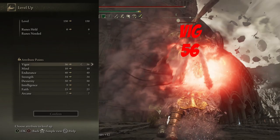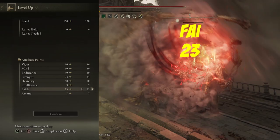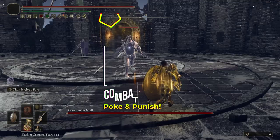Let's move on to the stat spread. I started with the Vagabond class. We have Vigor at 56, Mind we don't touch, Endurance at 40, Strength at 34, Dexterity at 50, Intelligence we don't touch, Faith at 23 - this will be boosted to 25 thanks to the Haligtree Knight Helm - and Arcane we don't touch.